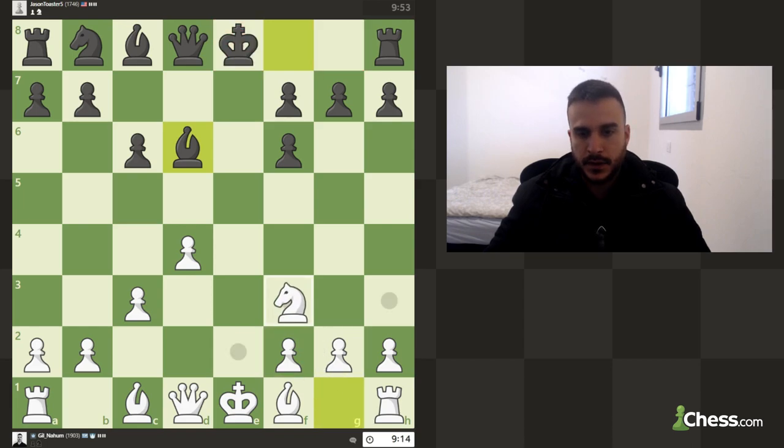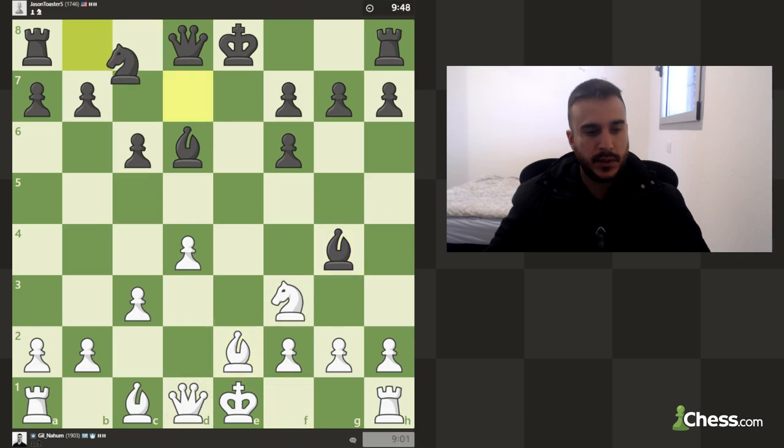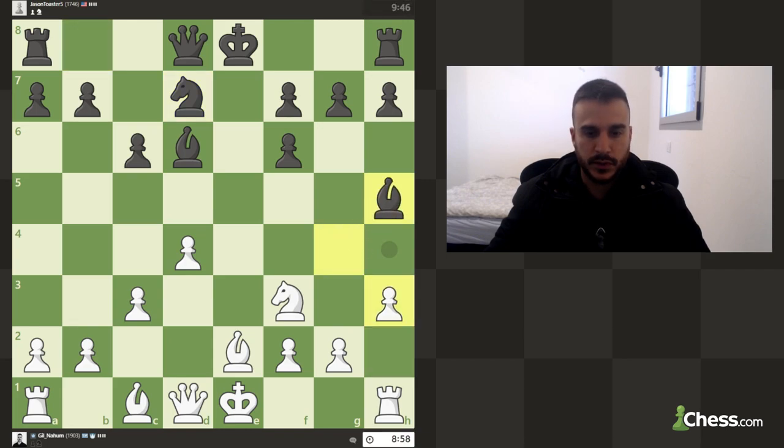Black's idea is to use this pawn to attack my position. He will probably attack us on the kingside as soon as possible, so let's play bishop e2. I guess we can already go for h3 just to ask this bishop what it's trying to do. Then let's go queen b3.